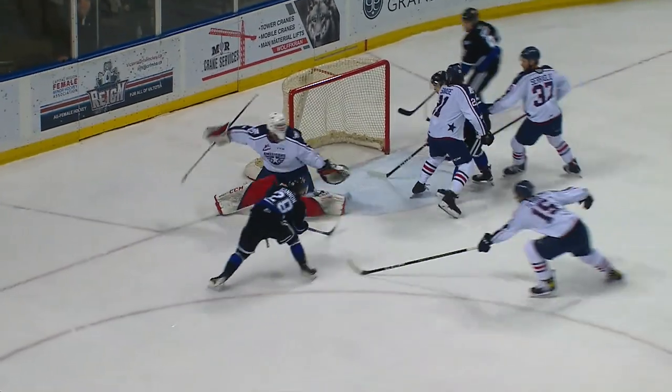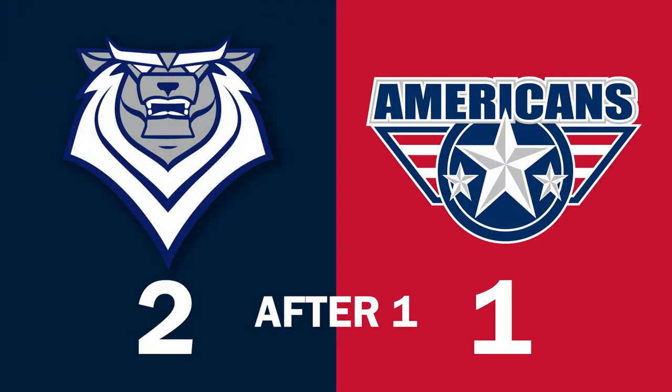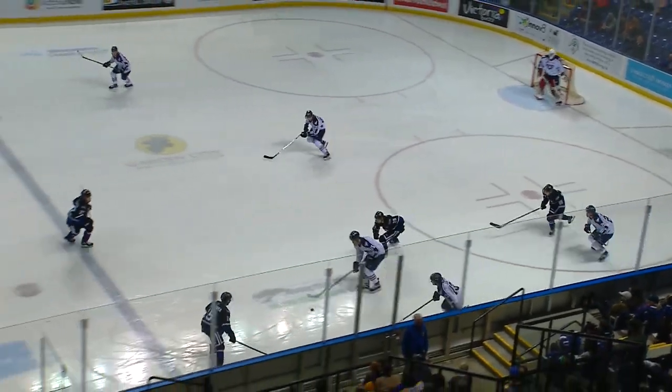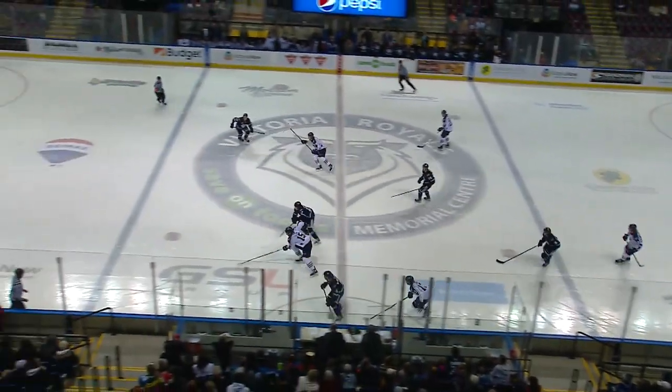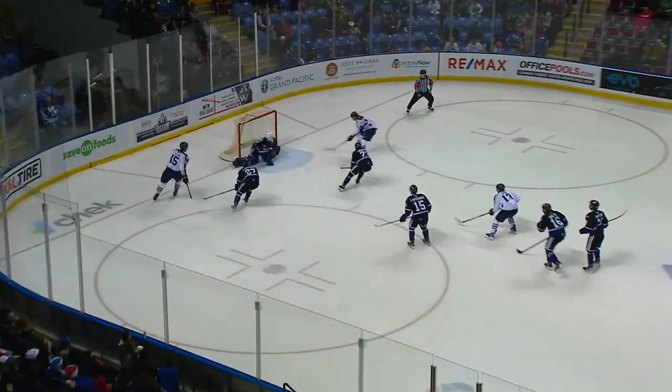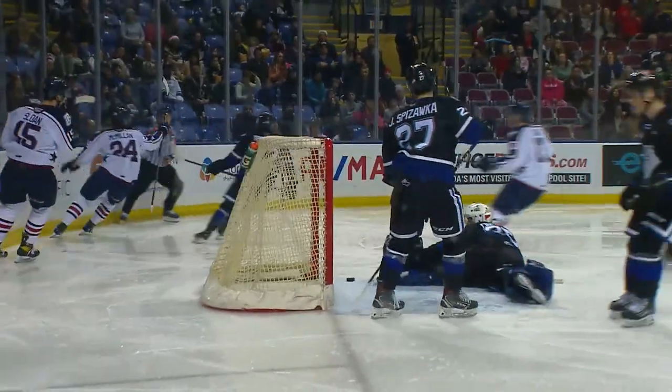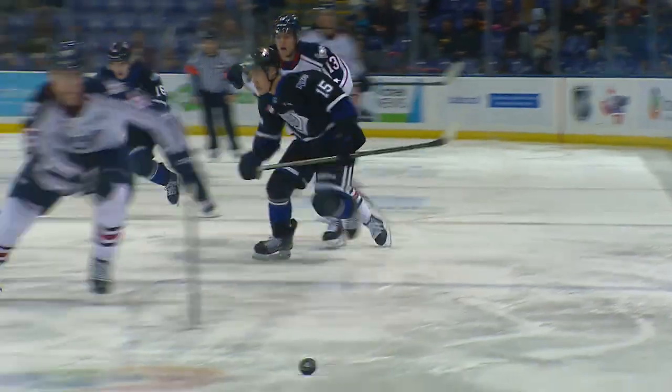Great puck movement there from the Royals on that power play — they were opening up Tri-City. Royals in on the forecheck, it's worked up the wall, and Sloan's gonna skate it out. Flip it past Pizaka, turned him, and now Sloan racing onto his own pass. Centering it — and scoring is McMillan. Sloan set this whole thing up, McMillan finished the deal, and we have a tie game at two.